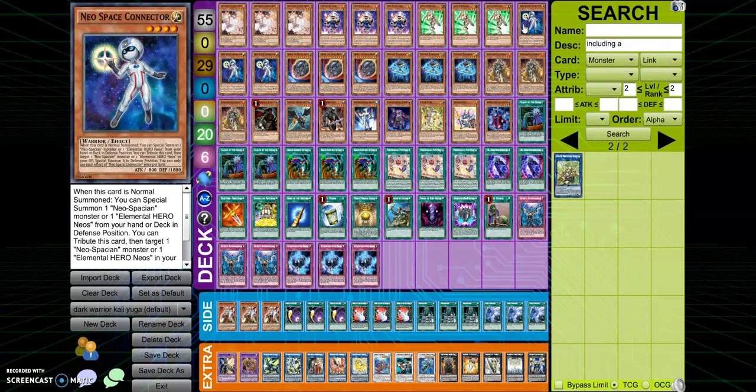Except for Nibiru. And if you know your opponent has Nibiru, you can try to play around it in some different variants of this deck. It's very hard for this deck to play around Nibiru, but there are some options, especially in a side deck.